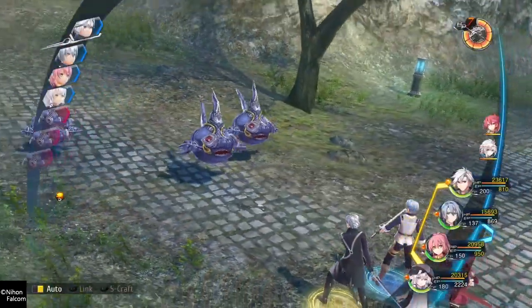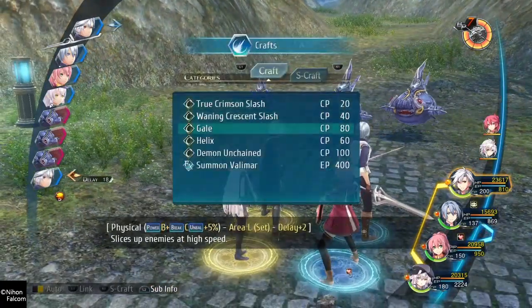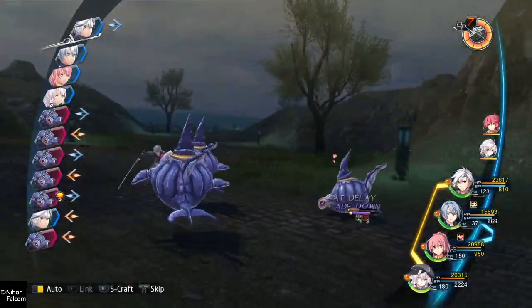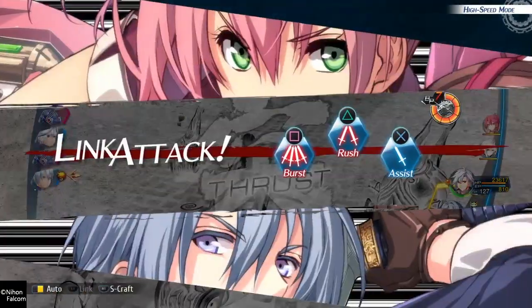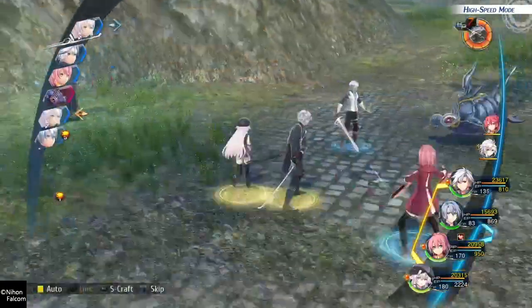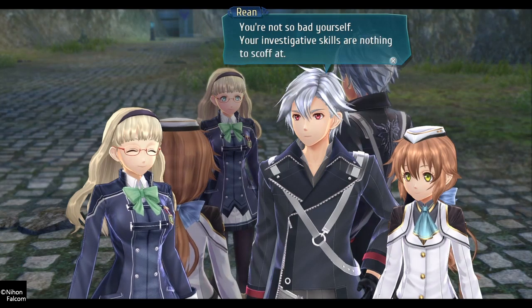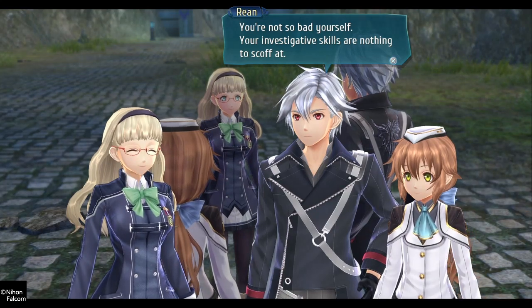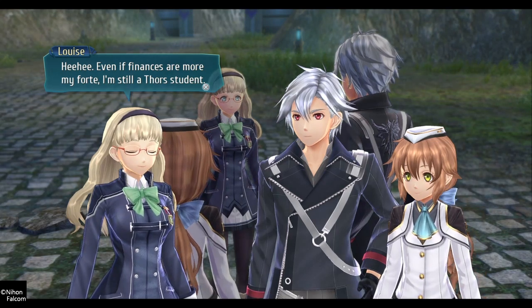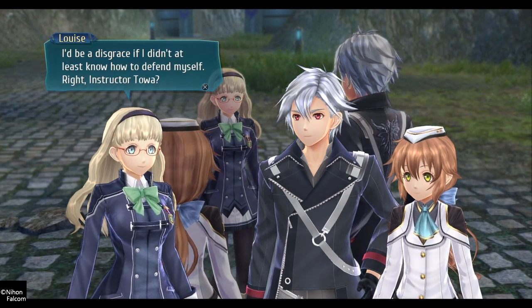Bring it on. We gotta fight some enemies first and then the real thing, because these enemies are in our way near a treasure chest. As a new Class Seven — yes, we are strong. The skills are nothing to scoff at. She was alone and brave, just like Tatiana. I'm still a Thor student. It'd be a disgrace if I didn't at least know how to defend myself, right? Instructor Toa.